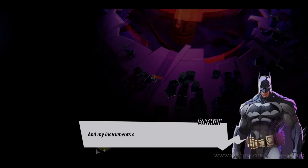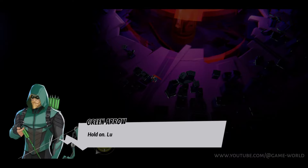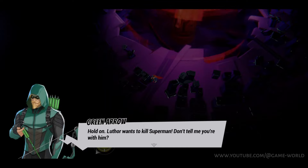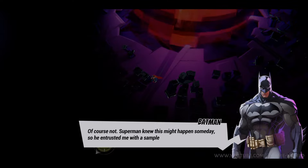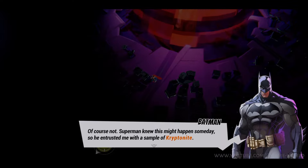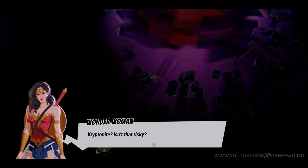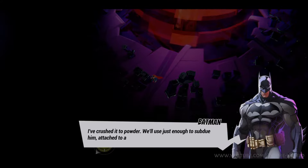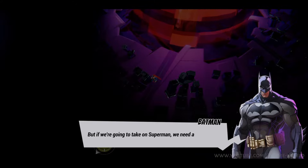My instruments show he's suffused with an alien energy. Hold on — Luthor wants to kill Superman. Don't tell me you're with him. Of course not. Superman knew this might happen someday, so he entrusted me with a sample of kryptonite. Kryptonite? Isn't that risky? I've crushed it into powder — we'll use just enough to subdue him. But if we're going to take on Superman, we need all the help we can get.